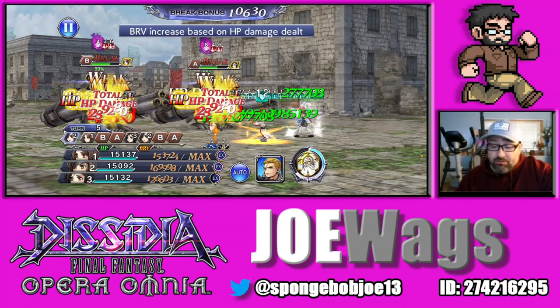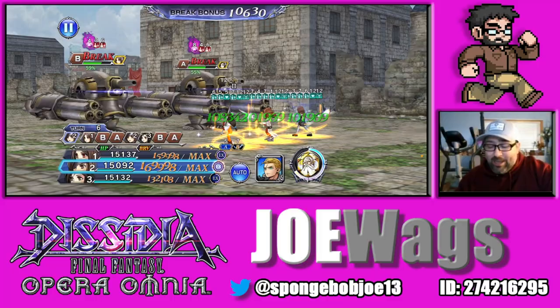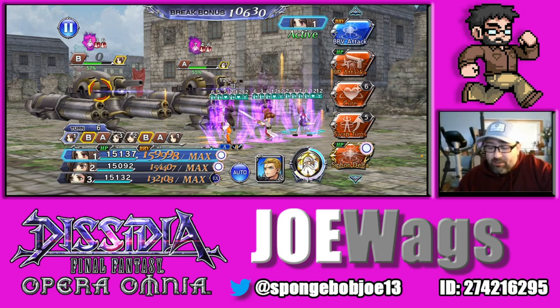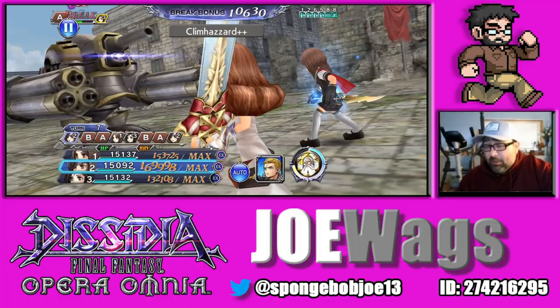You're just using whichever skills feel good to you at the time while managing until you get the EX. I usually don't use Saint's Cloth — we'll use it now just so you can see it. It's basically a simple battery that gives Defense Up and HP Regen, two buffs you don't really need to worry about much. You can see the attack is fairly weak but we do get the Rose Petals follow-up. Her primary role is not damage dealing.